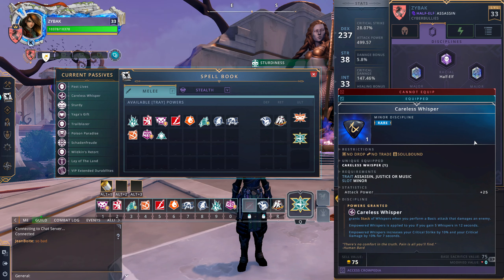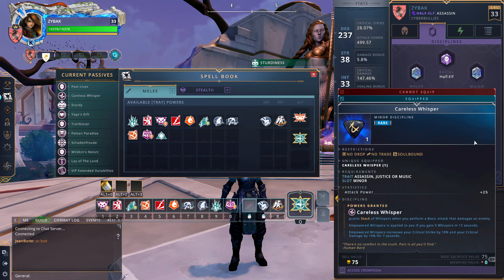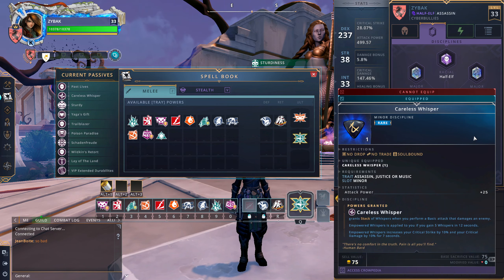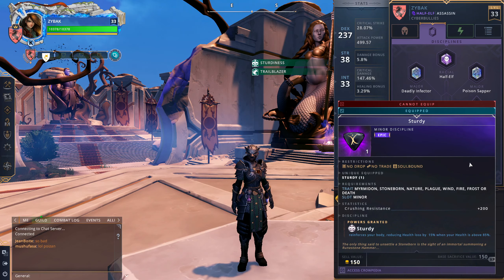Next up is Careless Whisper. This is probably the one I'm least in love with — if I had to drop a discipline playing Fey or something, this would be the one. The reason it's not as powerful on this build is because I'm doing a lot of non-LMB attacks. I'm doing a lot of Diffusions and Backstabs, using actual abilities much more than LMB, so I'm not stacking up Careless Whisper as much. You still get Empowered Whispers sometimes, but nowhere near the uptime it had in the past. If you're Fey or Nothari with only two minors, drop Careless Whisper first.